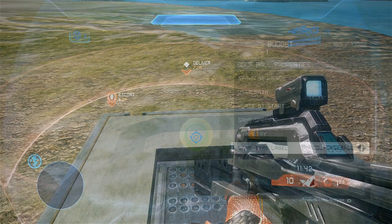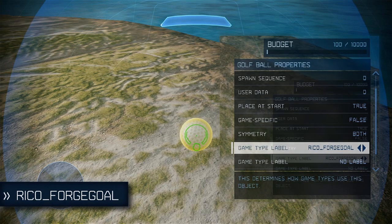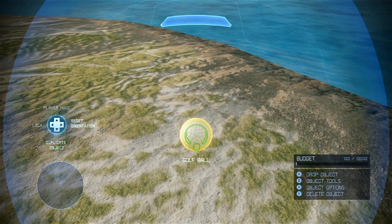Let's move on to Rico Forge Goal. These award points when objects with the Rico Forge Ball label are placed inside. Just like the ball, points are awarded based on which team the goal is set to. For the spawn sequence, it gets a little bit complex.